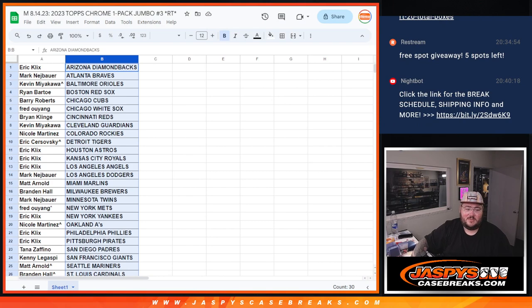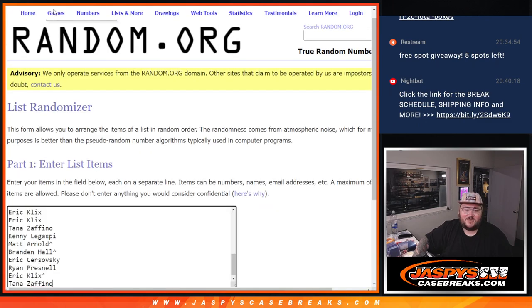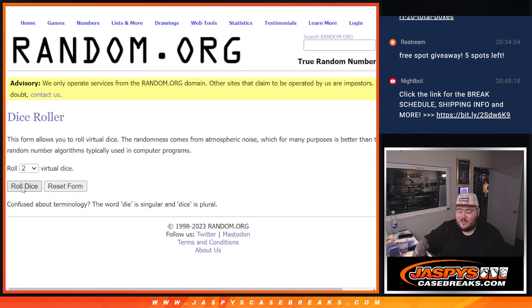All right, let's switch screens one more time. Let's get to the real fun stuff here. Let's grab our names from Eric down to Tana. Our last fresh dice, the last fresh list. Remember — nine spots. Top nine get in. Good luck, y'all.